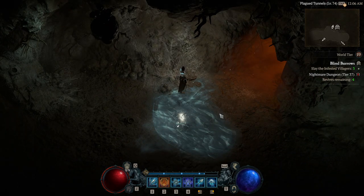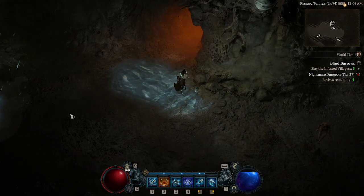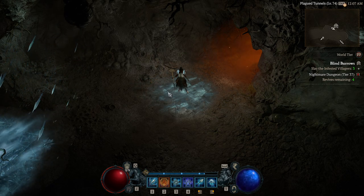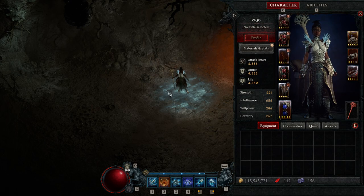This build is really good for clearing from a far distance — it's a very safe build, good for pushing high keys. It offers a playstyle that's not melee Sork like Arc Lash; even Ice Shards is kind of short/mid range. With Blizz Sork you can stay far away, send blizzards, and stay back. It's one of the biggest strengths and it works really well in basically everything.